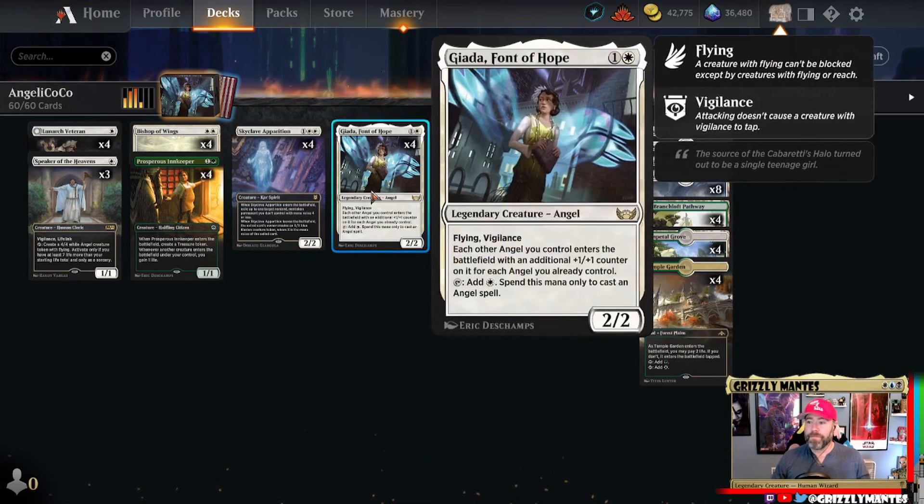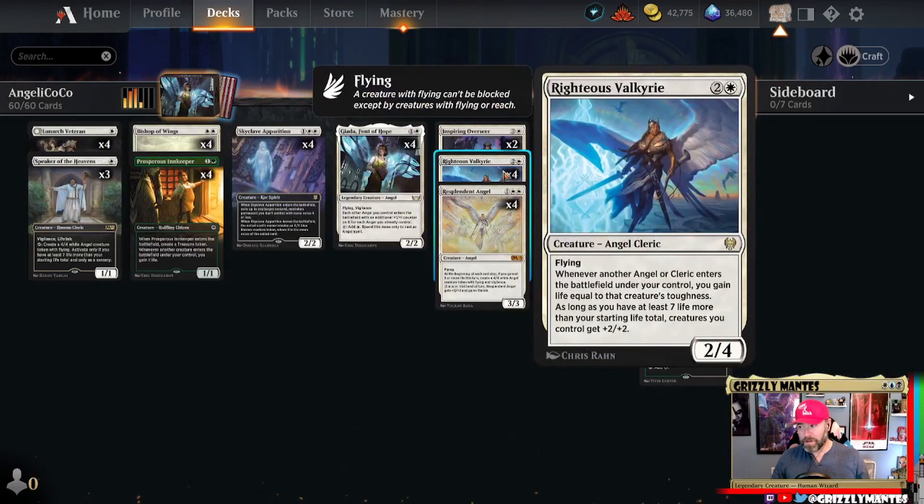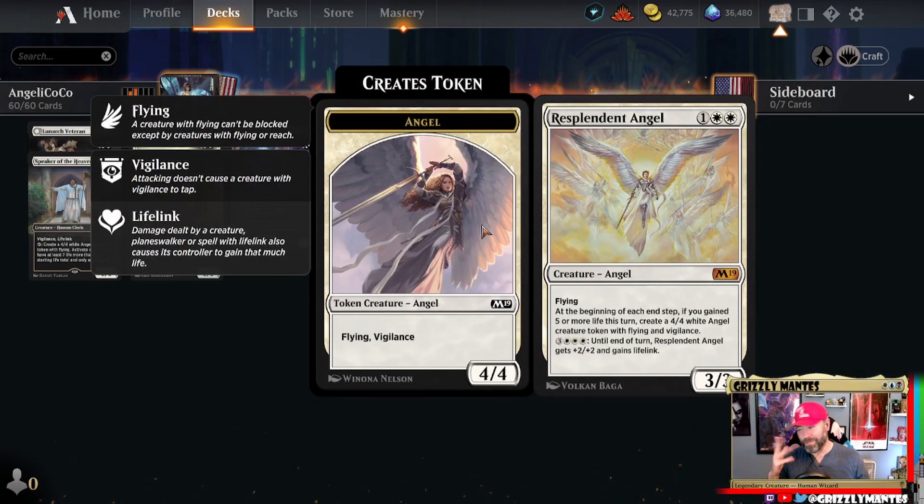Angel time. First off, Giada, Font of Hope — very powerful little lord, also has mana acceleration for angels. Unfortunately cannot accelerate into CoCo, but having the lord with vigilance and tapping for mana from a white creature is asking enough. Righteous Valkyrie goes without saying — one of the best angels ever printed. A 2/4 flyer for three, and whenever another angel or cleric enters the battlefield under your control, gain life equal to its toughness. As long as you have that magical seven life or more than your starting life total, it's a +2/+2 anthem.